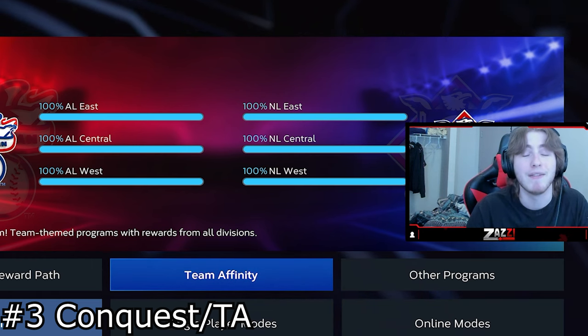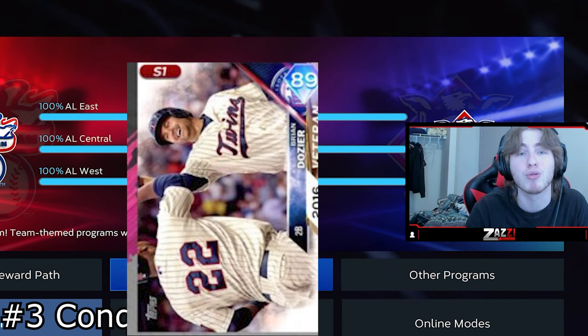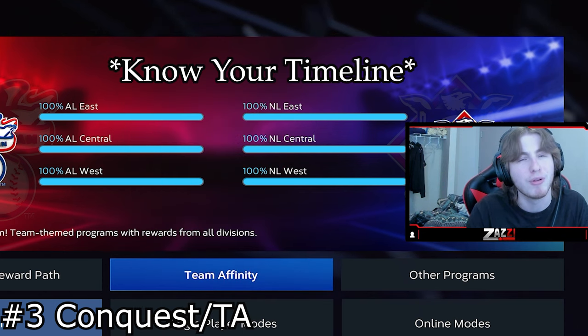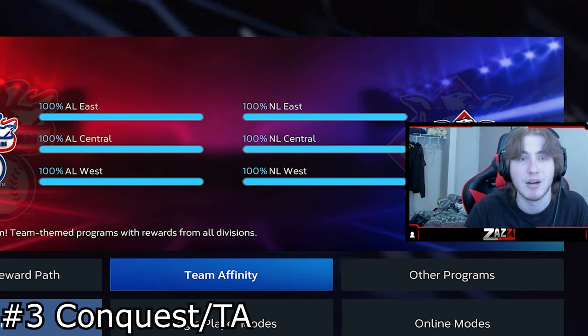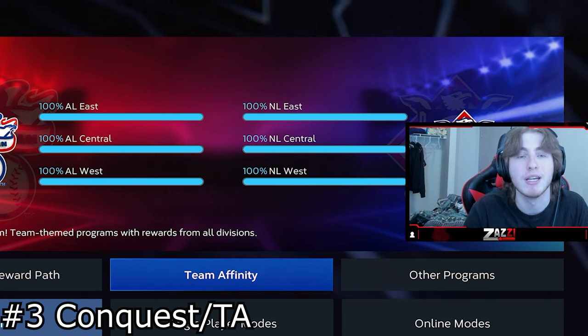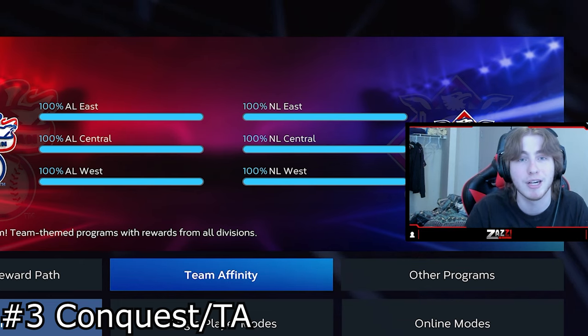If you're grinding team affinity, there could be great investments in there — for example, we were teased with a guy like Brian Dozier, or maybe even Vlad Sr. If these cards are going to make your team and the collections are a month or two down the road rather than a week or two, team affinity is going to give you great and consistent rewards. They also said in one of the blogs that online rewards are going to be your best rewards this year — they're trying to keep us away from offline grinding as much as in '23. But Conquest is still a great place to start for free packs, free stubs, and free progress.